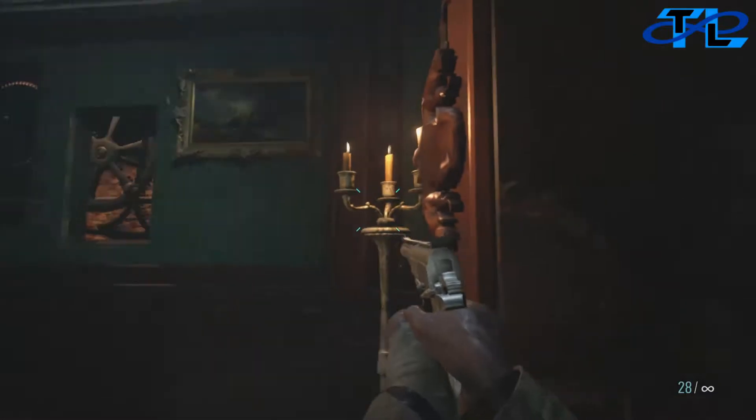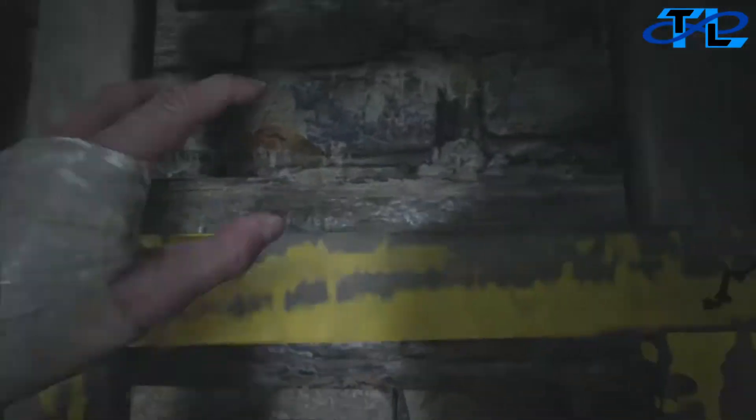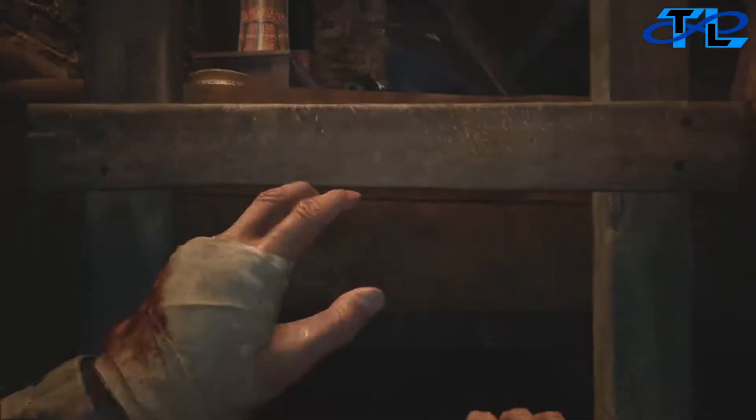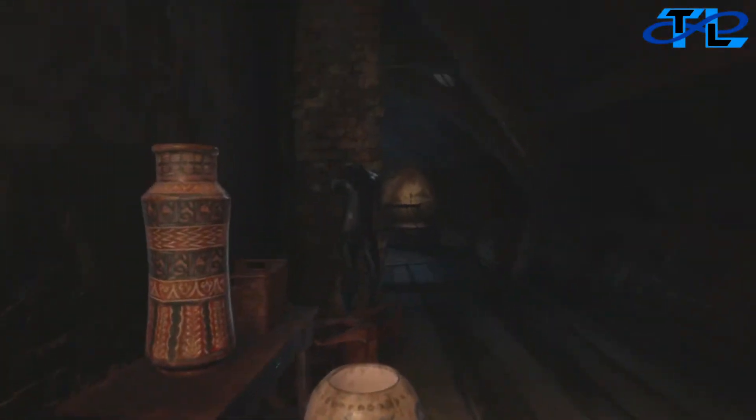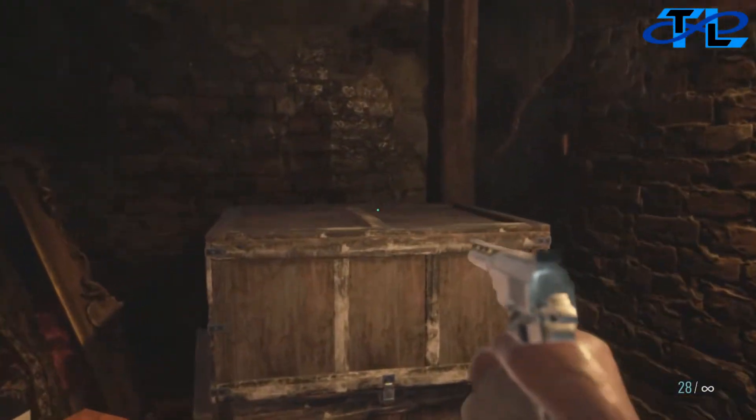Our sixth one is after you shoot the bells and get this door open that leads up to the attic. You're going to climb up the ladder all the way to the top of the attic. The second you hit the top, you're going to spin right around, and it's going to be sitting on these boxes right behind you, right on top of them and ready for you to take.